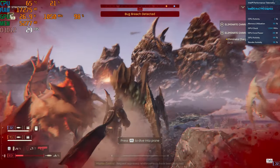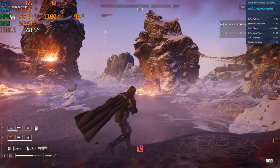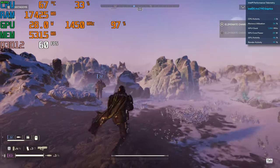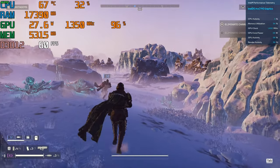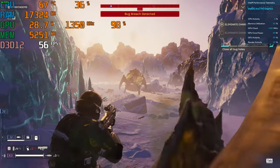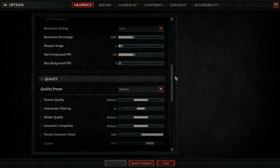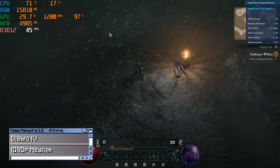Helldivers 2 is a perfect example of a game that needs performance scaling. In Performance mode we get around 50fps, and if you lower to 720p on balanced mode we get a full 60 — with only slight slowdown. And Diablo 4 is another good example of how these scaling options can really benefit mini PCs.